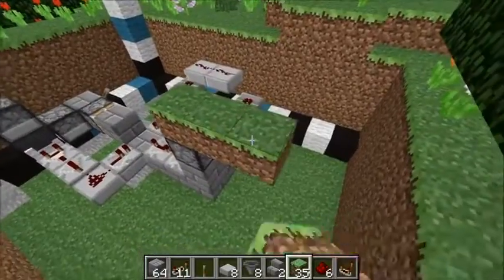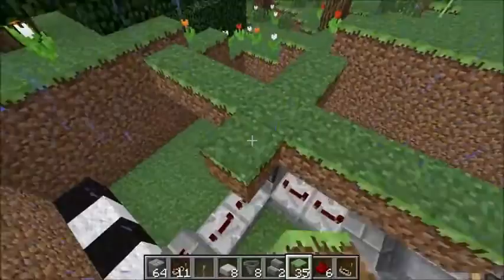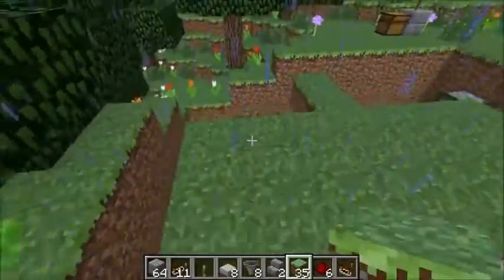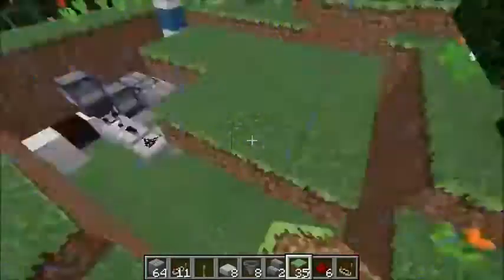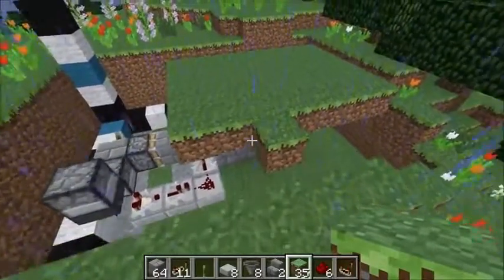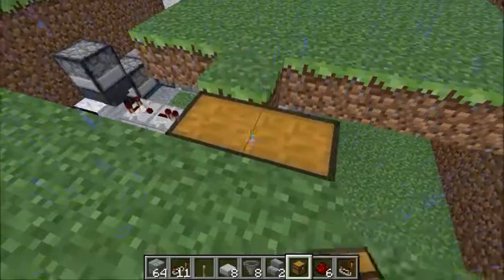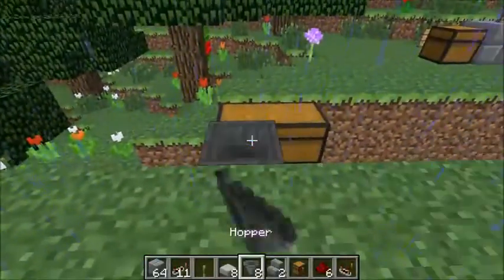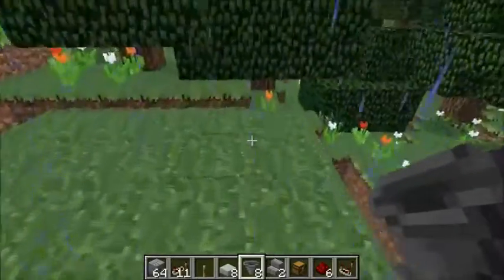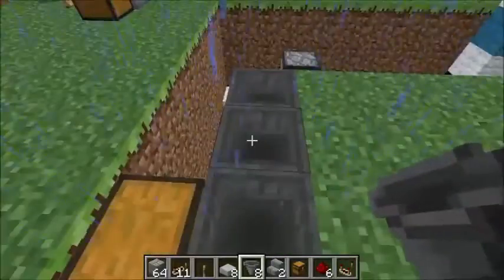I've started putting furnaces on top of any exposed hoppers that don't need to be collecting anything, to help reduce potential lag. Next we need to build the flower collection area. Go directly on top of the dispenser, up one, then out three on this side, three on this side, and two on each of the other sides. Fill out the flower growing area. Come out one for the collection area and place two chests. Face two hoppers into the back of the chest, then put hoppers all along the flower growing area grass blocks — seven hoppers in total.